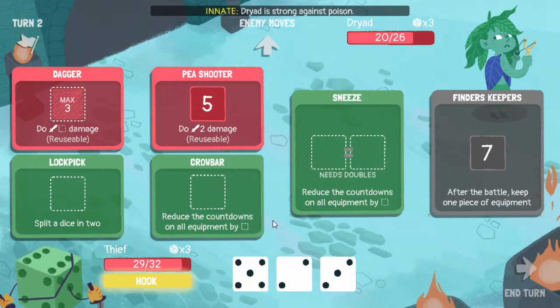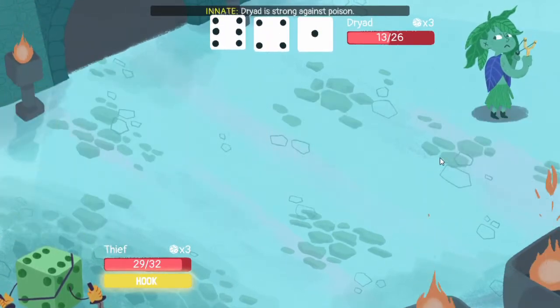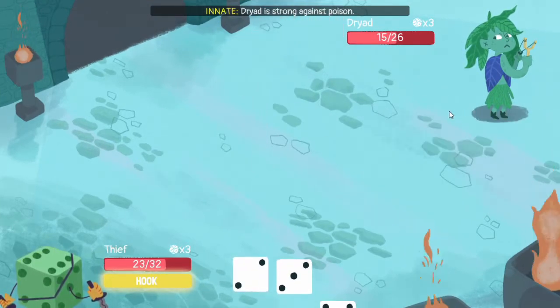Five three three - limit break is available. Crowbar, and then we can do like that to deal more damage. Six damage incoming and next turn is going to be a lot of damage, we need to find some way of getting good damage here.